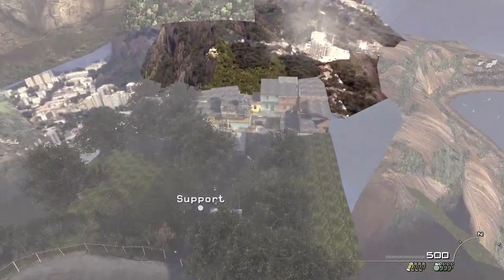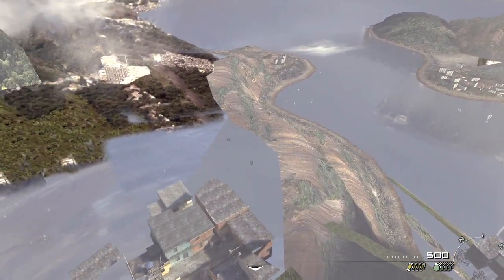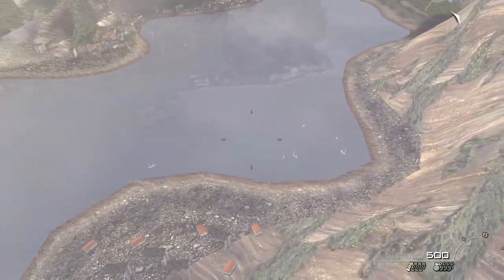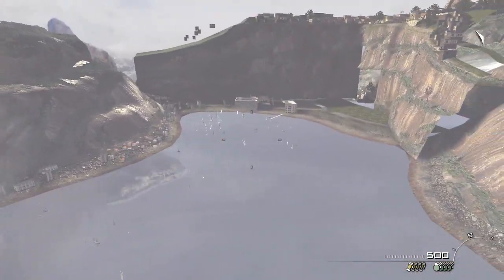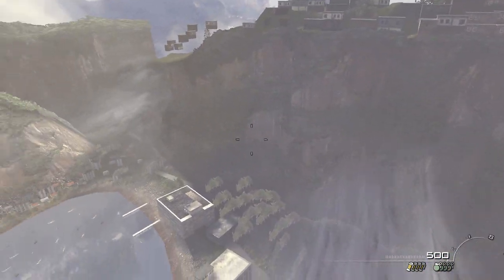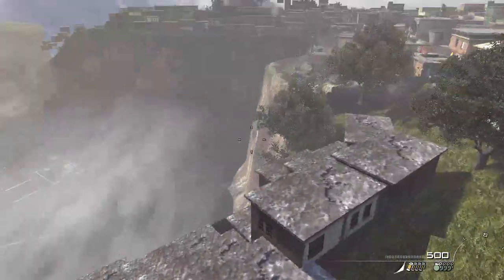The funny thing is that if you remember the first favela mission, behind these alleys there was a huge cliff part of the city where we fought. Now if we go backwards to the level, we can see that this area was the city part — the downtown part where we started the level with the car, if you remember. And now this area is filled with some sort of seaside cliff parts of the city. It's pretty interesting to see how the room of the map is changing and disregarding whatever was before it.